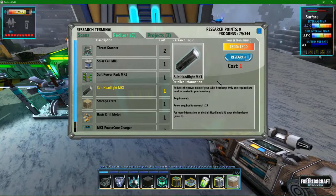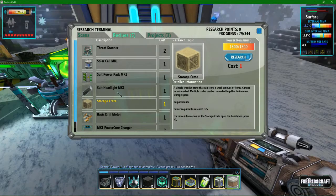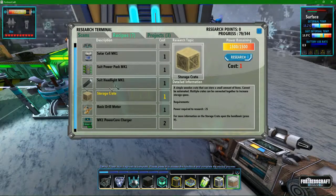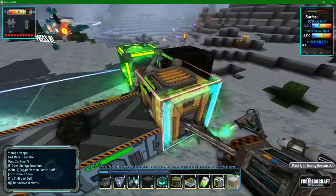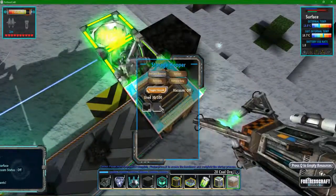Suit headlight is very helpful because it gets very, very dark down below. Threat scanner — that scans for threats, that's obvious. Storage crate — you can store stuff — although I prefer storage hoppers because those are better looking, and now you can look into them and see what's inside.